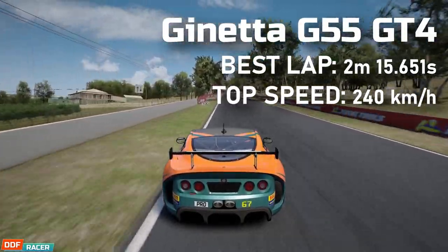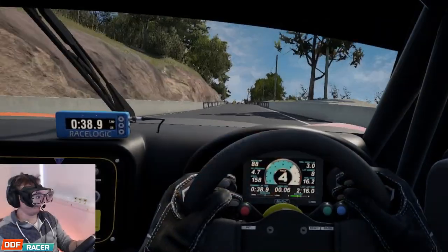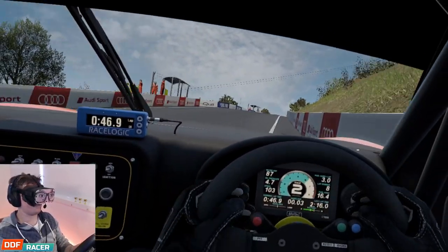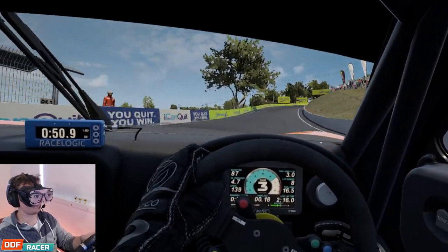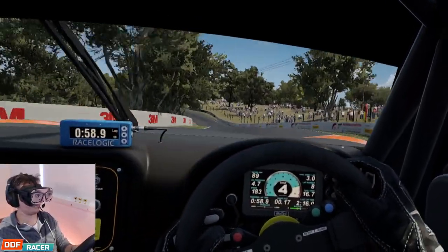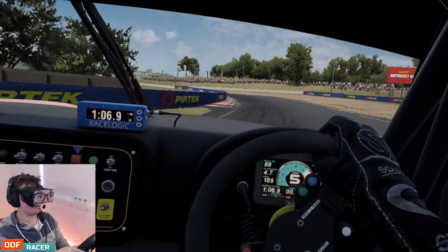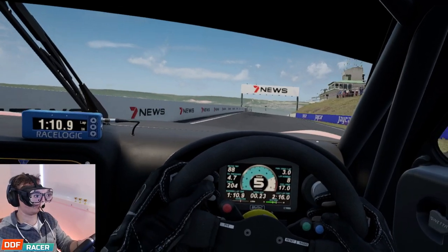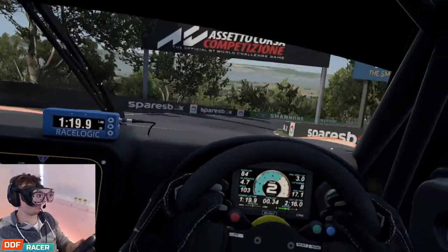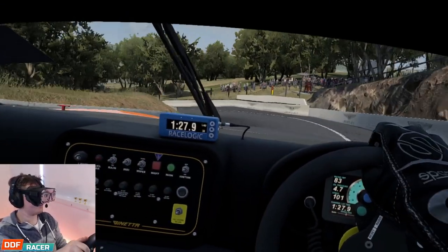The Ginetta G55. My best lap was a 2:15.651, with a top speed of only 240 km/h. Now, as far as I can tell, you can't change gear ratios on these cars, which is slightly awkward, as it tops out in sixth gear at 240 km/h — a huge deficit of about 20 km/h compared to pretty much every other car, and it's not even like it runs out of power, it's bouncing off the limiter halfway down Conrod. However, the grip in this thing is insane — so much pace through the corners and on the brakes too, so you can really throw this thing around. Although if you're too aggressive the rear will go. It doesn't like curbs either and gets very unsettled very easily. However, on tight and twisty tracks, this thing will be a weapon. But give it a straight line and you'll be waving as everybody breezes past you. Even at Bathurst though, with the BOP, the Ginetta was only a few tenths off the pace, which was a massive surprise.